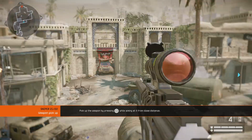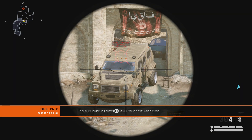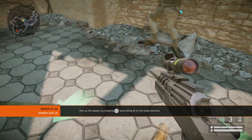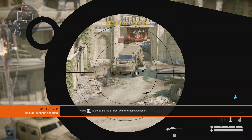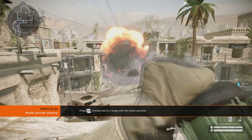Weapons dropped by slain enemies or placed in the battlefield can be picked up by any class. Pick up a weapon. In some missions you can use a rocket launcher. The rocket launcher is the only way to take down a vehicle. Hit a target with the rocket launcher.